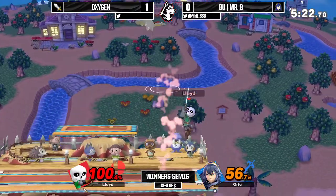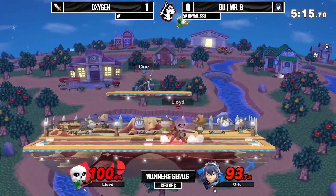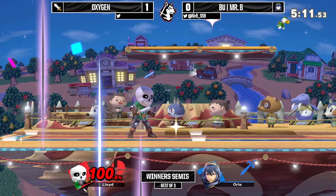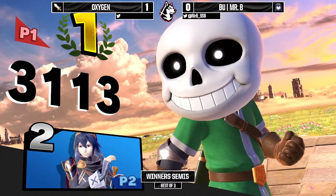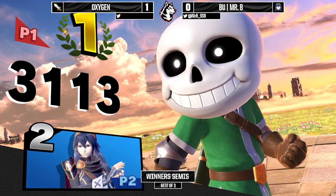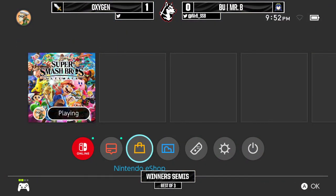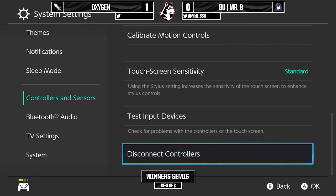Oxygen is at 100% but he could very well bring this back — this isn't too bad. The shield breaker, not breaking the shield, bringing it very close, but that platform isn't safe to land on at all. Oxygen doing very well at keeping center stage, the fake-out, and getting the down throw up air — taking this 2-0 over Mr. B. Not what I would have expected. This is best of 3. What people have been saying all night is this is top 4.